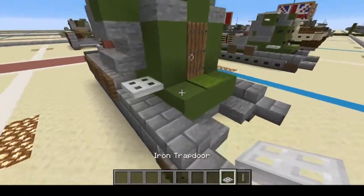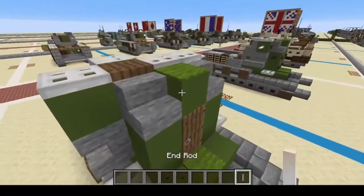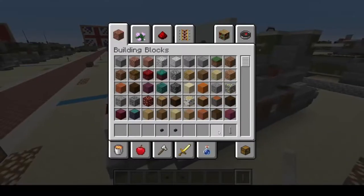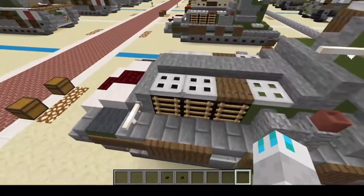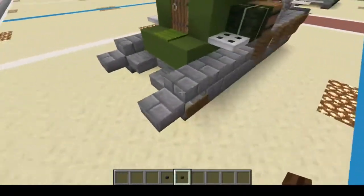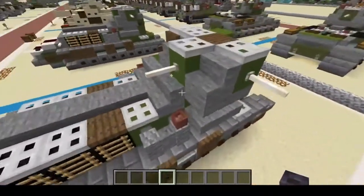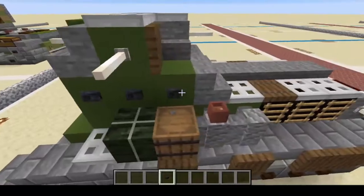Alright. Now we're going to put an iron trapdoor right there and right there. Next, our end rods — we're going to do one, two, three, four. There we go. And then one and two. There we go. Now these little bits on the front are not machine guns, they just help with the tracks. Speaking of tracks, we're going to switch to our dark oak wood buttons and put them on the treads. And then we're going to place your polished blackstone buttons on any flat surface you can find. Just like so.